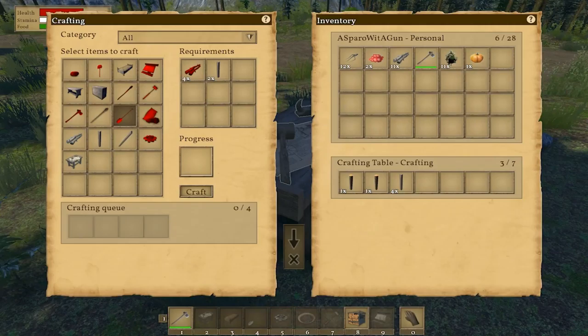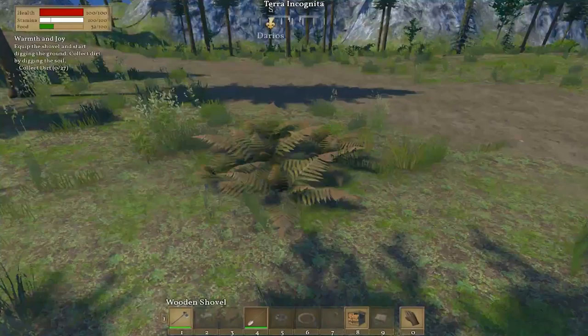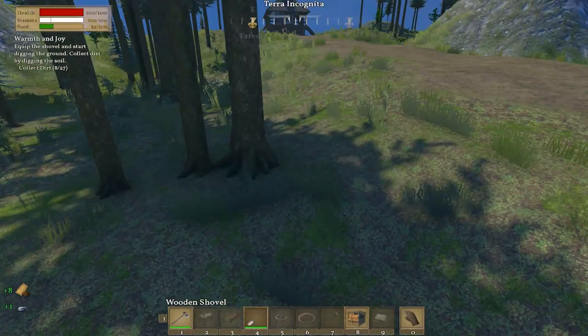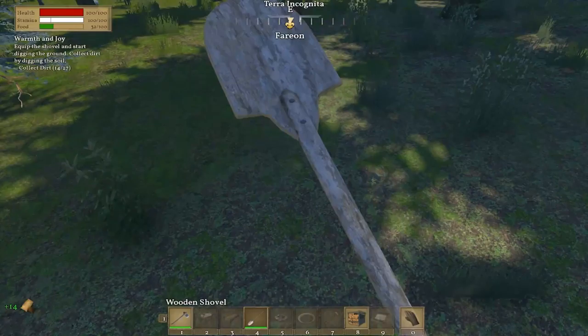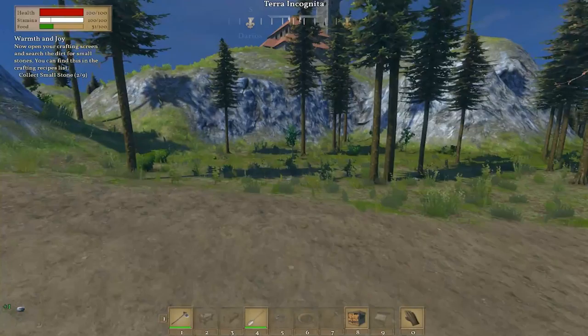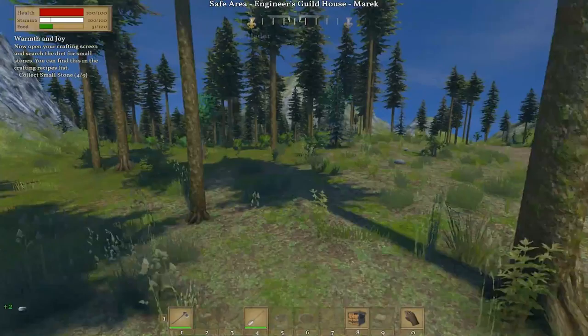It's time to build a fire — small stones are required and an easy way to get them is by using a shovel. Craft a shovel — I need wooden sticks. Equip the shovel. Dig the ground to collect dirt — there's a stone! I got eight. I think I just uprooted a tree on accident. I'm trying not to completely demolish the landscape before I really know what I'm doing. Collect small stones.